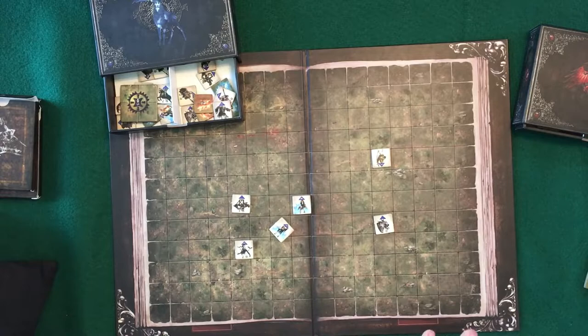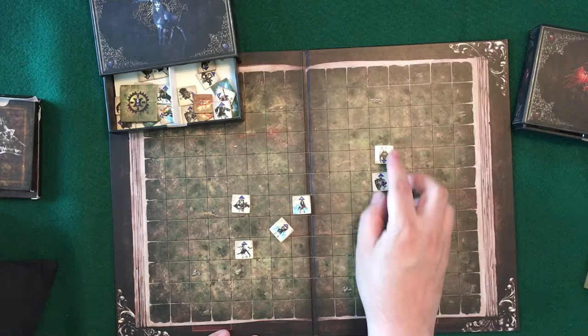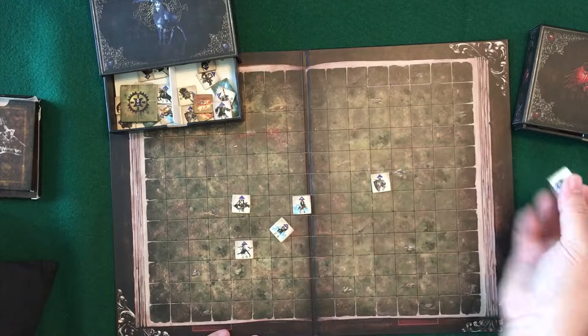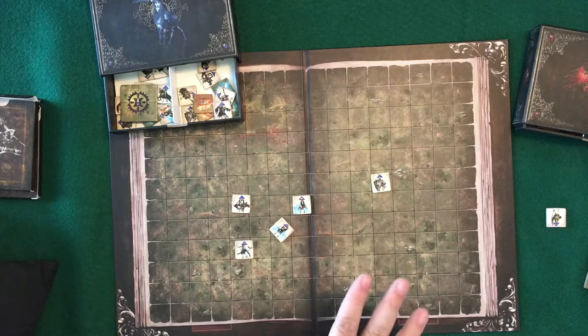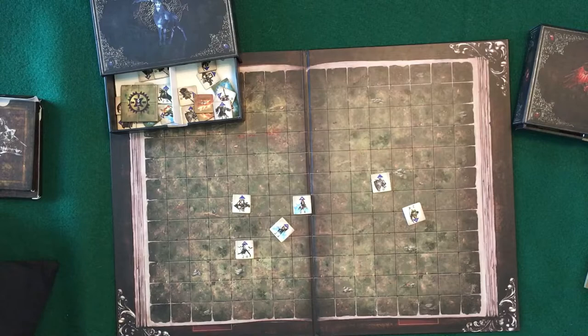There is actually no battle power — no dice rolling in this game at all. If a unit is in range and you activate to attack, that unit is straight up eliminated. Done. So it's all about strategizing how you can move your pieces into certain positions to take out your opponent. You don't have to worry about luck in this game whatsoever.